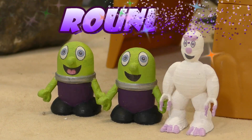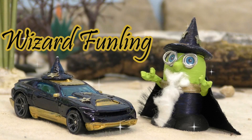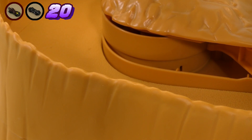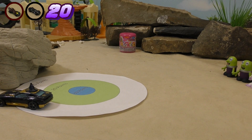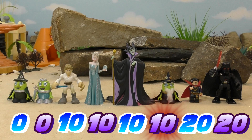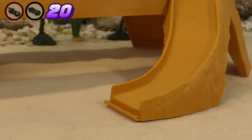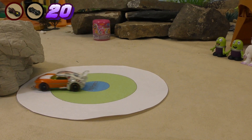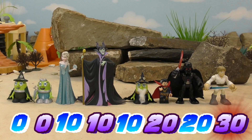Round two now. The racers will land on the target to score points. First to race, it's Wizard Funling. It's close, but Wizard Funling scores ten points, so finishes with ten points. Luke Skywalker now — great roll, that's twenty points. Luke is now in the lead.